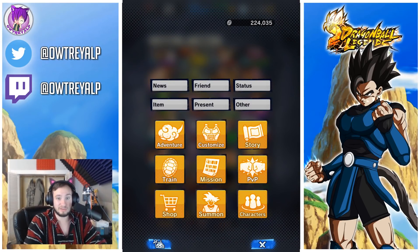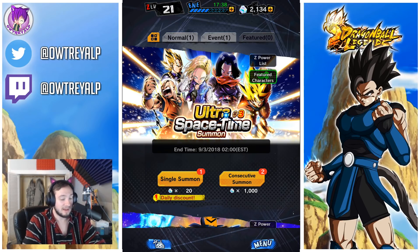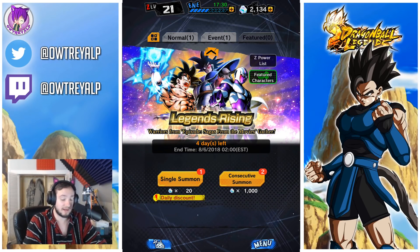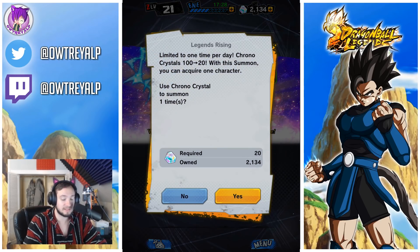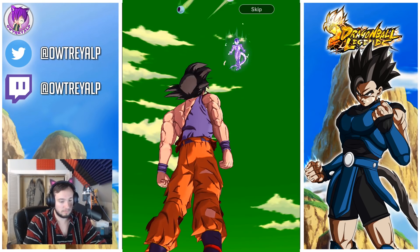But hey, we could do some summons here — that's what we're gonna be doing before we actually go test some characters out. I'm curious if we actually get some characters. You can see the Super Saiyan Vegeta we already have on my party, there's Krillin, 17, and 18. I'm gonna do the daily single summon on this, which is fan-freaking-tastic — I love that there's always daily summons. It's downloading, taking a little bit to load.